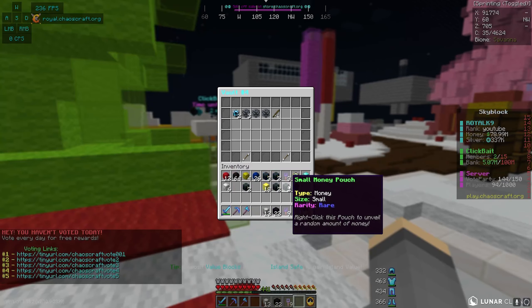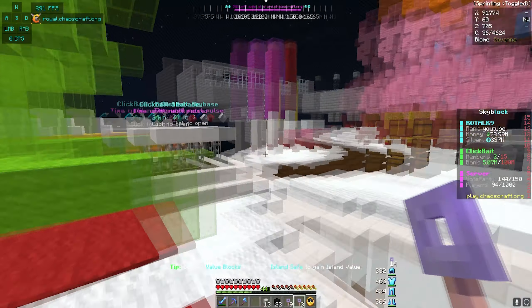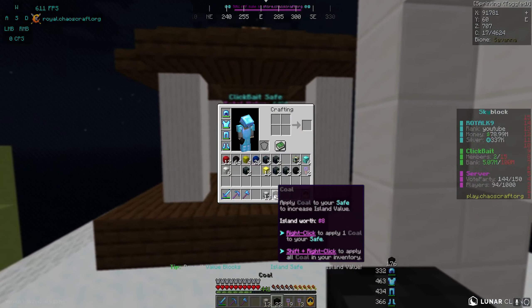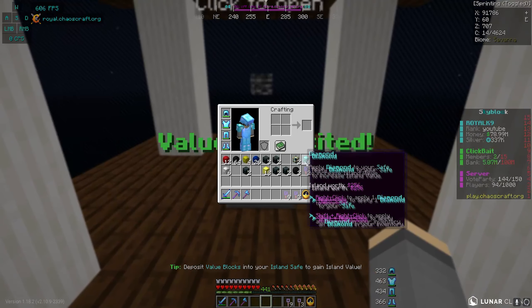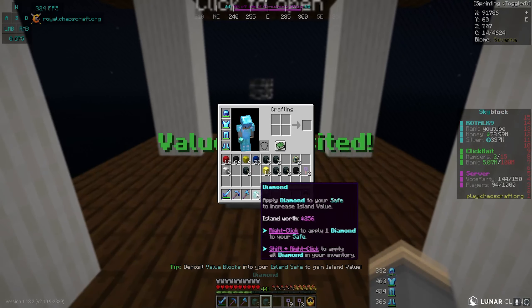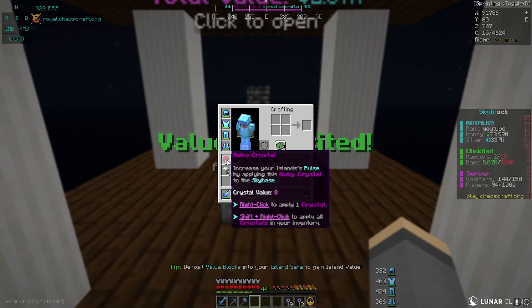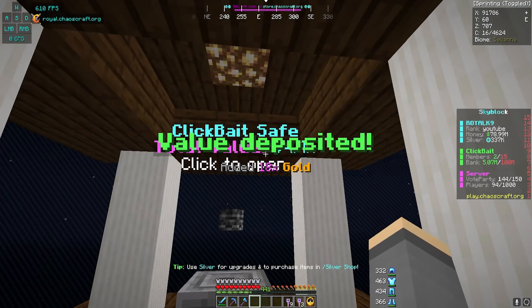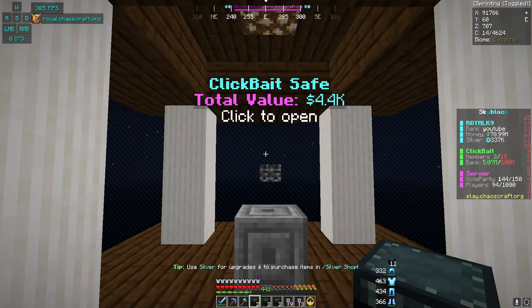We're changing that in today's video. I do have a bunch of pouches and stuff in my inventory — I think I was farming some adventures off camera. We'll grab the keys and open them off camera. Let's go ahead and store these value blocks. We're now at $660. These are crystals — oh, this is a diamond value block right here — bang, deposit those. And then the rest are crystals and gold blocks. We're at 4.4k, which actually really isn't even that bad.